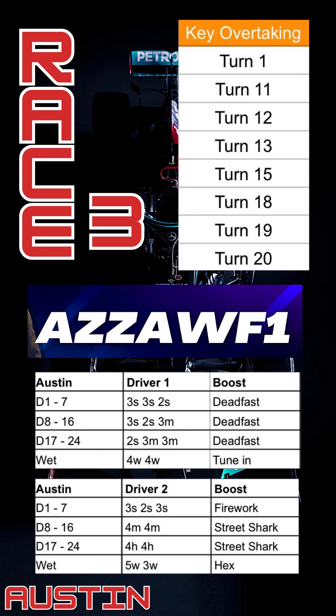For Austin strategy setup, driver one and driver two boosts are shown with preferred tyre strategies — free-free-two on softs, free-two-free on mediums, and two-soft-free-medium combinations. Dead Fast, Firework, and Street Shark are all great boosts around Austin. For wet conditions there is a chance of rain, so strategies include four wet with Tuning, five wet, and three wet with Hex. If you're near the back you could do a free-free-two or even a two-free-three and really attack the field with Hex.